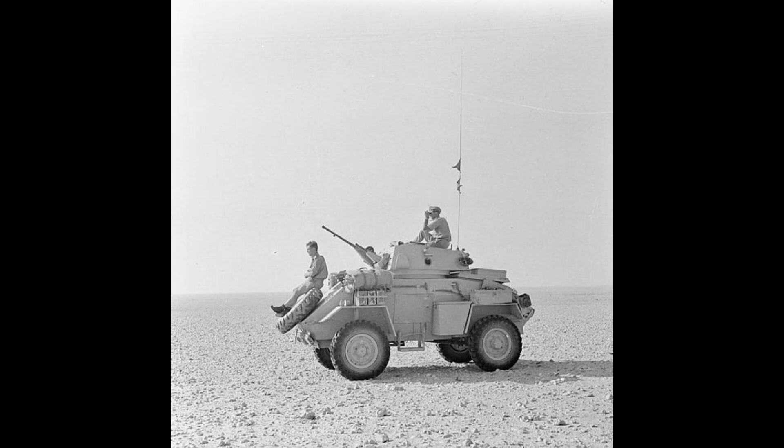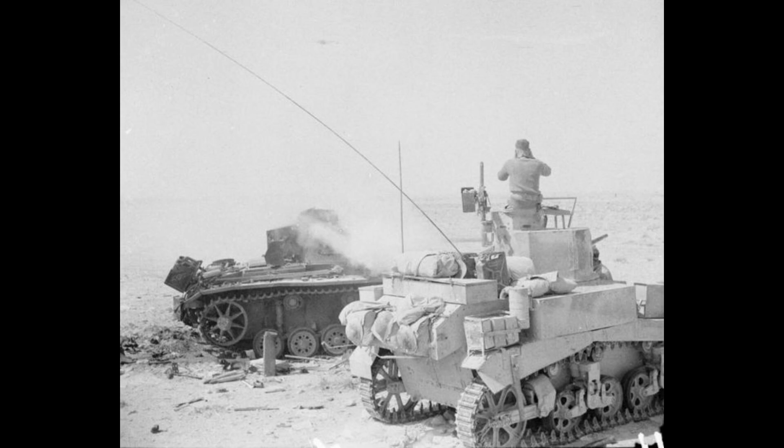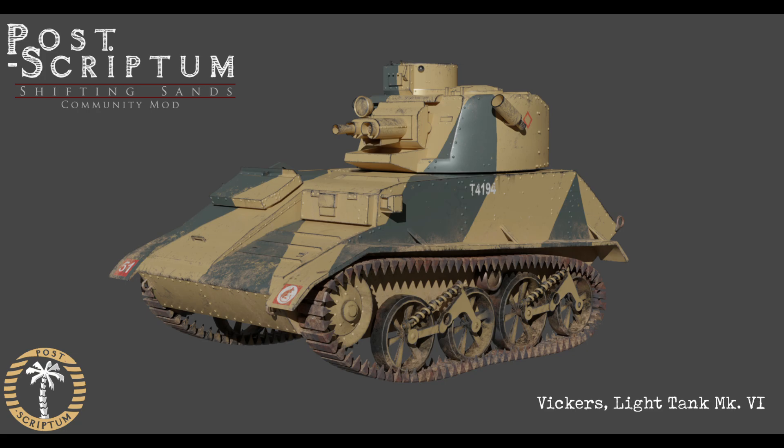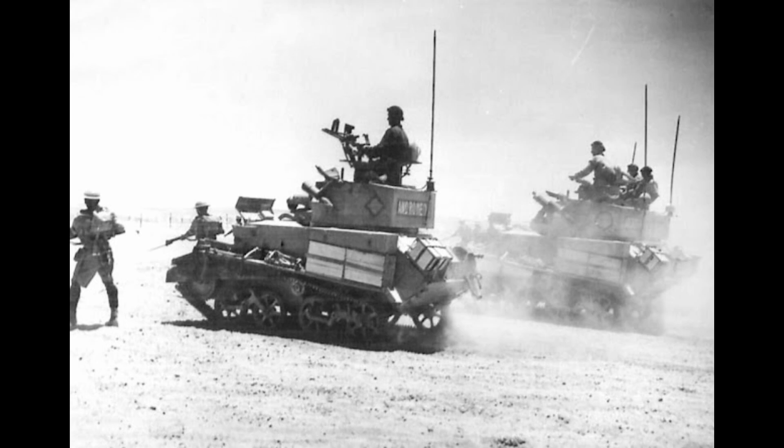At the Battle of El Alamein, in the light tank department, the British had 119 American Stuart tanks, specifically the M3 model. Team 17 could relatively easily convert the American M5A1 Stuart currently in the game for the light tank role for the British. However, the Brits also had light tanks of their own, such as the Vickers Light Tank Mk6, but these were from the mid-1930s and really showing their age by 1942 — they didn't have a main gun like the Stuart's and were only armed with machine guns.